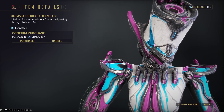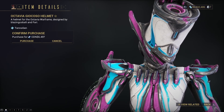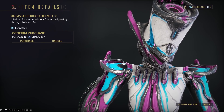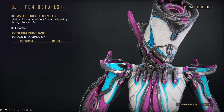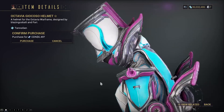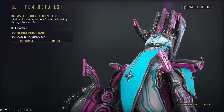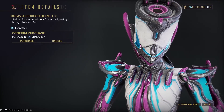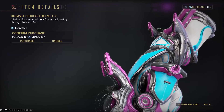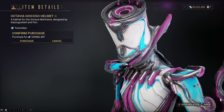This is the Octavia Gyokoso helmet. I probably said that wrong. I think it looks pretty cool — it looks kind of like a top hat, but it also looks kind of silly. I don't think I'd probably buy this one for my Octavia because I like the previous skin a lot more. But let me know what you think about this little top hat skin.